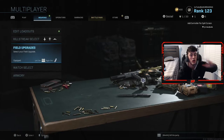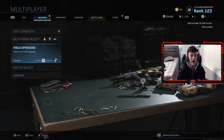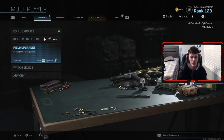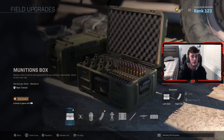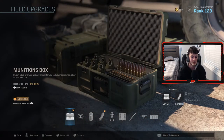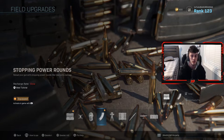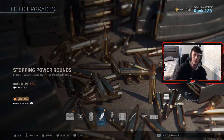Probably the second most important part for going on high killstreaks in this game is having the right field upgrades. My two personal favorites — and it depends on everyone's playstyle — are the munitions box and stopping power rounds. Ammo boxes do take a pretty long time to load. For those who don't know, it's an ammo box you drop down, pick up ammo from, and your teammates can even use it too.